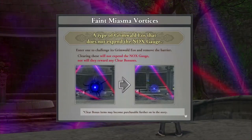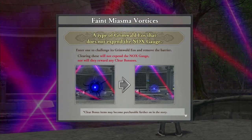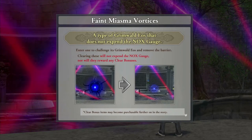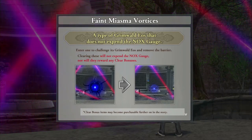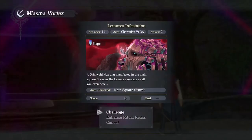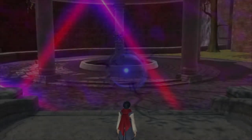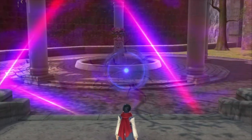Clearing the Eos expands the Nox gauge by a hundred points. Failing to clear a Grimmauld Eos has no impact on the main story, however you will no longer be able to obtain its clear bonus. Some bonus items are purchasable further on in the story. I'm hoping we'll be able to clear it. There's also a Feint Miasma Vortex — a type of Grimmauld Eos that does not expand the Nox gauge. Anyway, we're level 14, let's give this a try.